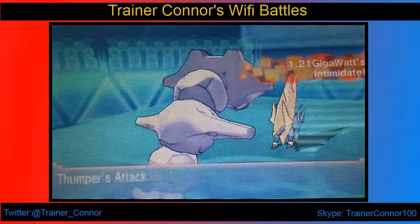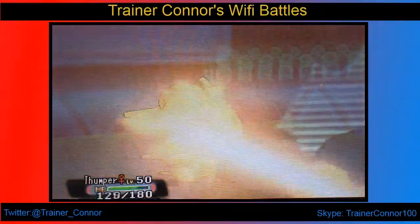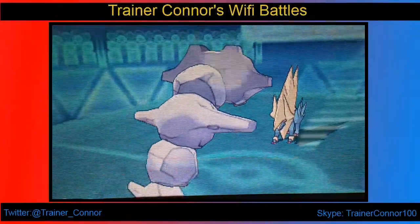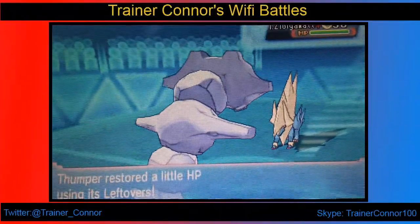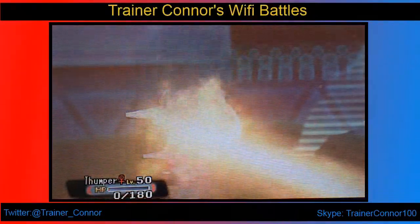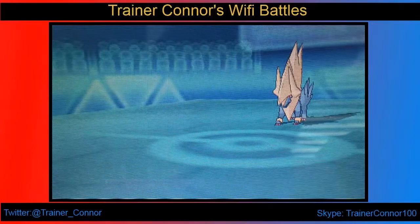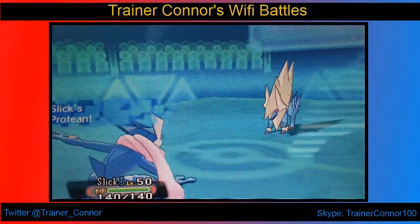He starts off with a Mega Charizard going Mega, and I know he's going to probably go for a Flamethrower or an Overheat. But I wanted to go for Stealth Rock. Here I actually live with 4 HP, but it doesn't matter because I have Sturdy intact. So we're able to get that off, but now I kind of lose my Steelus here. So if his Empoleon is carrying Defog — which it is carrying Defog — then I guess setting up Stealth Rocks was in vain, and that wouldn't be good.